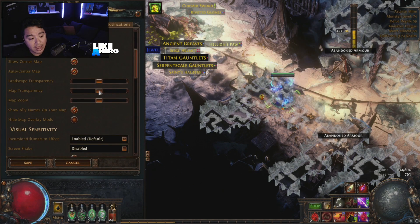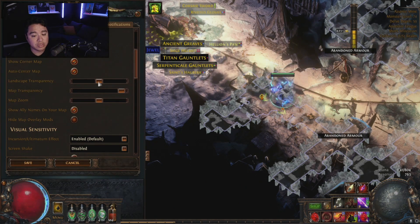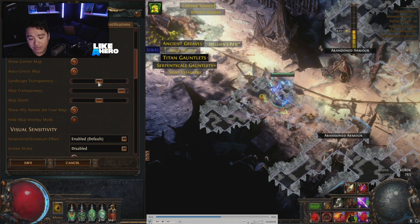If you go to the UI, you can go in here and mess with the transparency of the map and a few other options like how closely you're zoomed in. One thing I didn't know I could change was you can see the landscape around you, and that's adjusted by the landscape transparency setting.